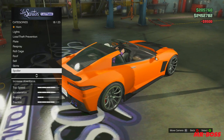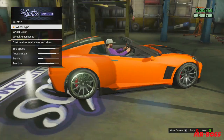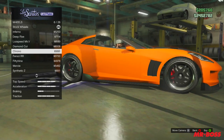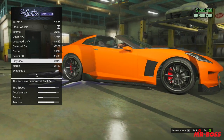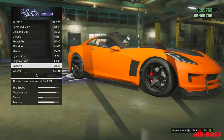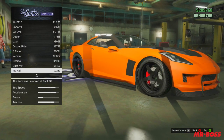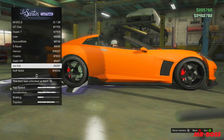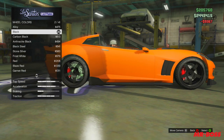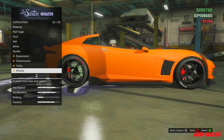Rockstar has also added more cars you can buy under SouthernSanAndreasSuperAutos.com and LegendaryMotorsport.net. Here's all of them: the Bravado Banshee Topless, the Inverto Coquette Topless, the Vapid Dominator, the Ocelot F620, the Shyster Fusillade, the Matsubatsu Penumbra — or however you say that — the Ubermach Sentinel XSX, the Ubermach Sentinel Convertible, the Grazi Stinger Topless, and the Coil Voltic Topless.